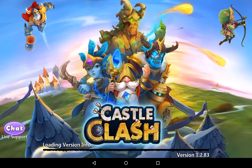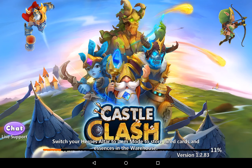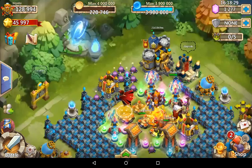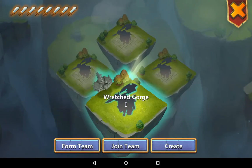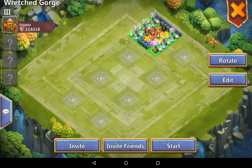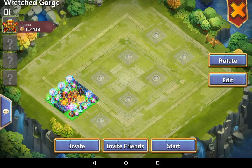Hey guys, this is Bigano, and I finally evolved my Phantom King. I wanted to show a quick Phantom King video on how he helps in WG3 - Wretched Gorge 3. Let's take him on a spin. I haven't played WG3 even once with him, but I think this should work. The heroes I have on my base - you can see all of them right there.